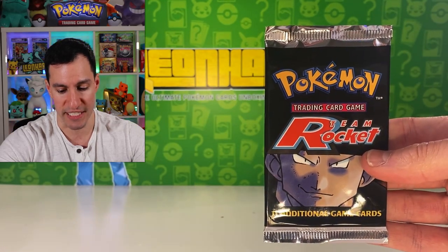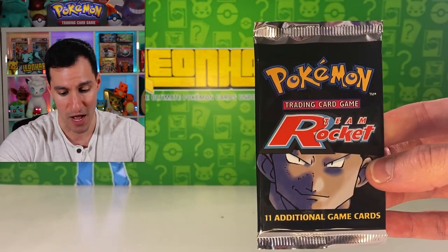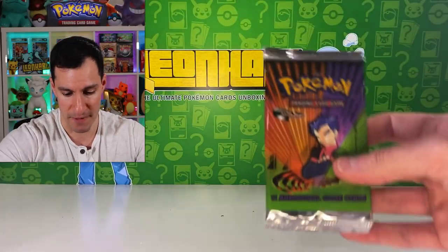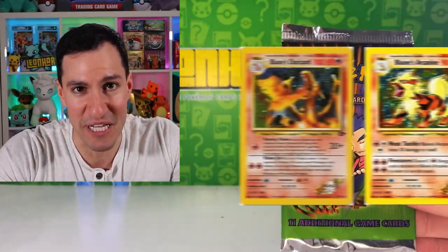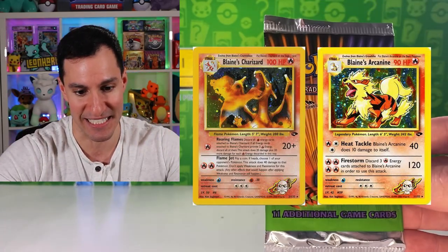Next up you gotta love the OG — the original Team Rocket. You'll have a choice of either First Edition Team Rocket packs or just the original unlimited Team Rocket packs, so I want to give you multiple options. Next up is Gym Challenge, and of course that lovely Blaine's Charizard and Blaine's Arcanine is in this set.